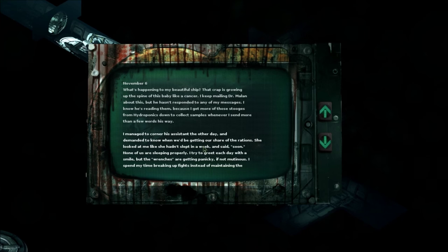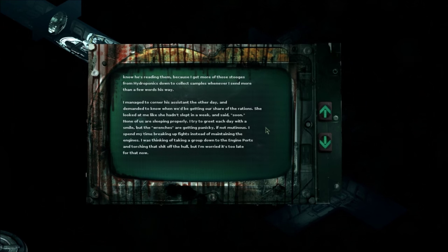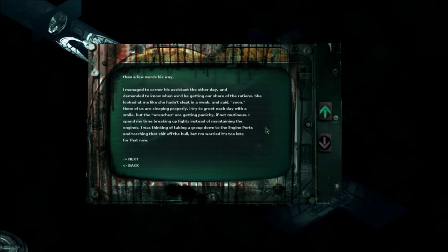November 6: what's happening to my beautiful ship? That crap is growing up the spine of this baby like a cancer. I keep mailing Dr. Milan but he hasn't responded. Whenever I send more than a few words his way, he sends stooges from hydroponics to collect samples. His assistant said 'soon' when asked about rations — she looked like she hadn't slept in a week. The crew are getting panicky if not mutinous — I spend my time breaking up fights instead of maintaining the engines.